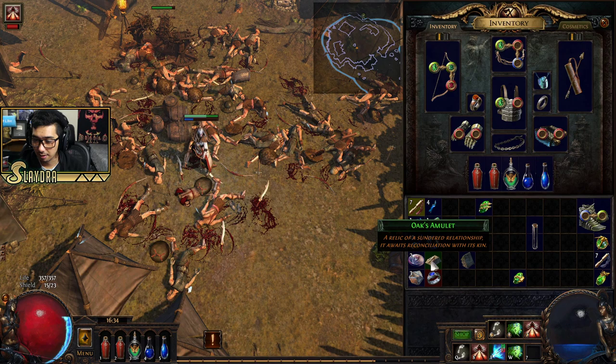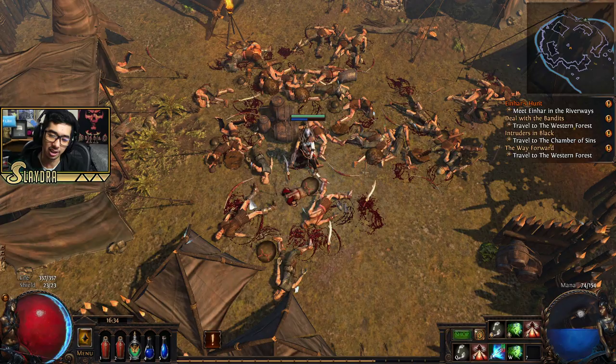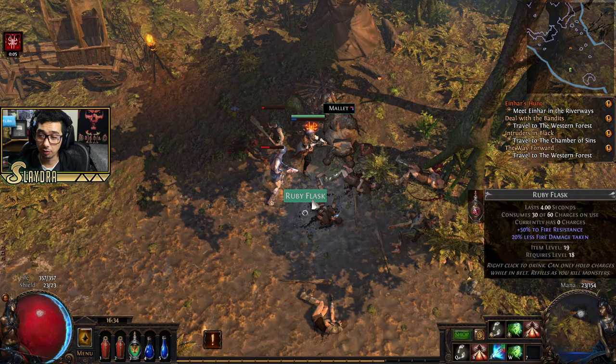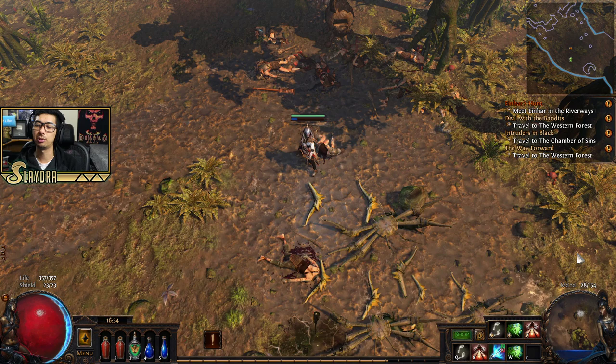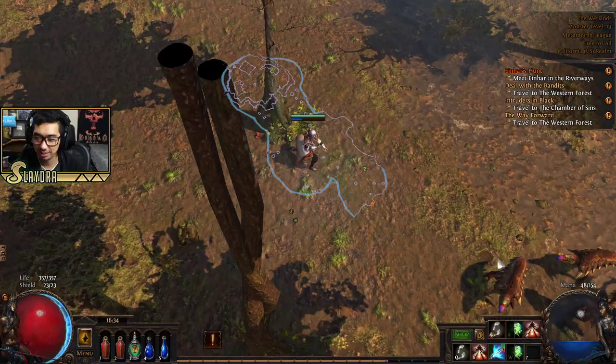We got the Amulet and a Sapphire Ring. We got extra damage, extra accuracy, extra light, and light radius — which affects how bright the area is, and is pretty much a useless stat. We also got a Ruby Flask, which is good for certain fire-damage bosses — it grants extra fire resistance and 20% less fire damage taken. There's a build called Righteous Fire where it's quite great.